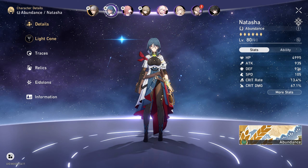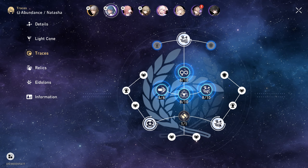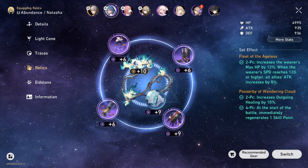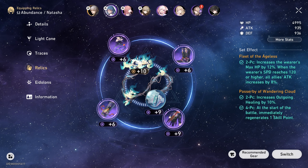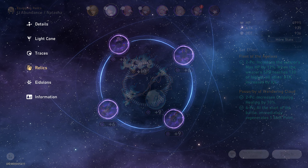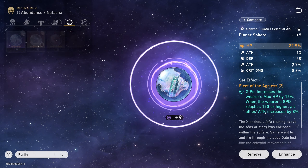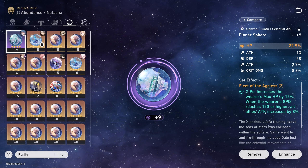Next is Natasha. I'm using the light cone Cornucopia. These are the traces I unlocked for Natasha. The relics I'm using are Fleet of the Ageless and Passerby of Wandering Cloud, with main stats HP, Attack, Outgoing Healing Boost percentage, HP percentage, HP percentage, and HP percentage. I have 0 eidolons activated for Natasha.